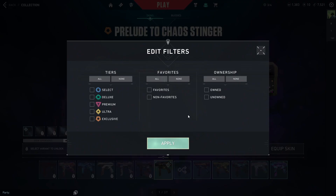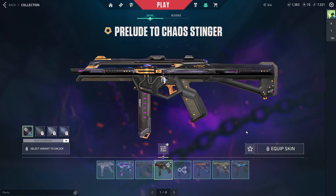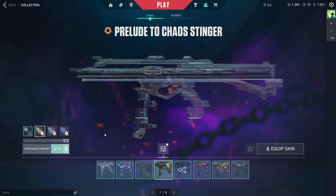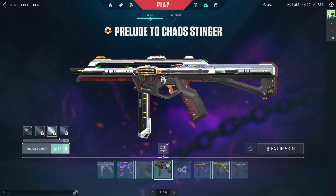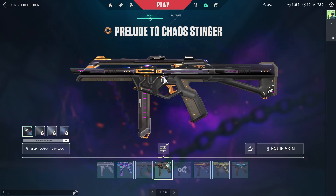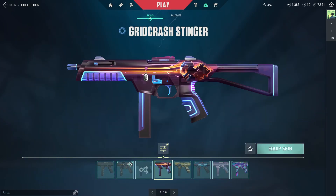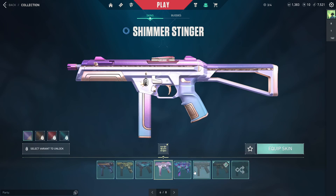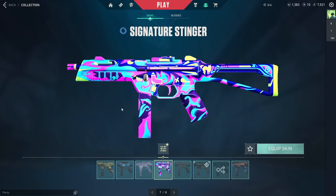Moving on to SMGs — for Stingers, I only have one purchased skin: the Polluted Chaos Stinger. The original color is my favorite, though I also like the blue one which reminds me of Grimm. I have my Iron Buddy from Episode 4 on it. I also have the Crit Crush Stinger, Immortalize Stinger, Moon Dash Stinger, Shimmer Stinger, and Signature Stinger from Battle Passes.